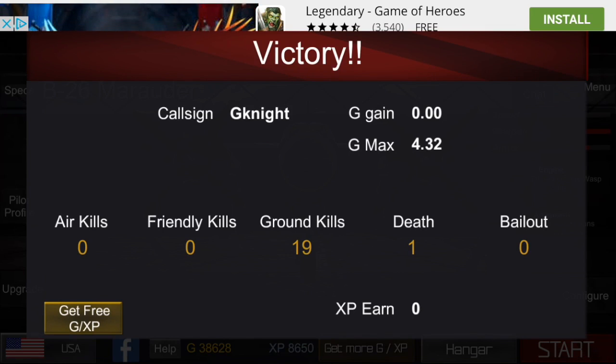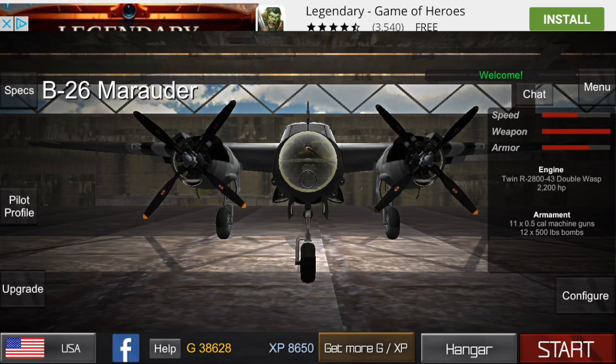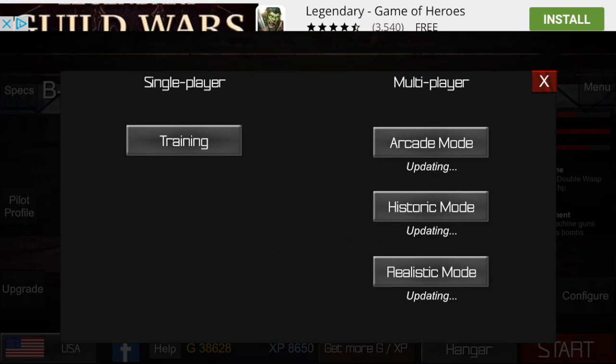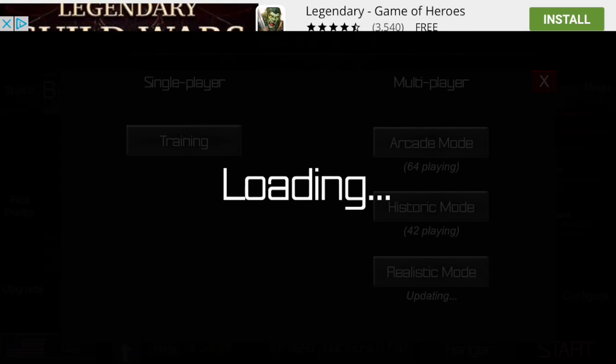So the game ended with a victory for us and I got 19 ground kills. Because of one unexpected death I didn't get the double XP, but I have all the skins right now so I'm not in dire need of XP. When future skins are released it's always good to have some XP on you. I'm gonna go ahead and hop into arcade mode so I can get some good gunning action.